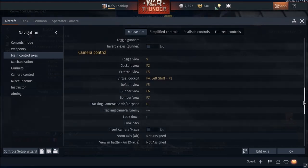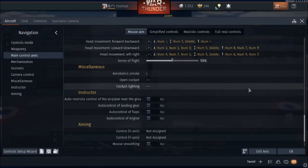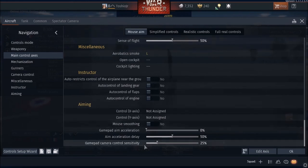Some of these don't really matter. Smoke — these two don't matter. Instructor — shut all that stuff off. You need to learn to control that stuff on your own.